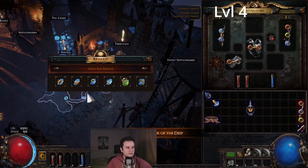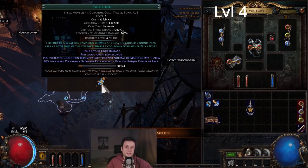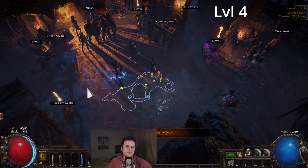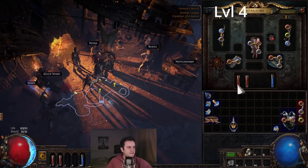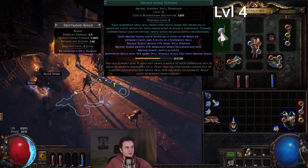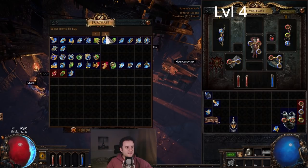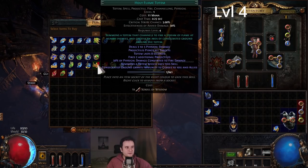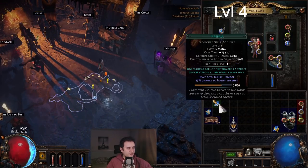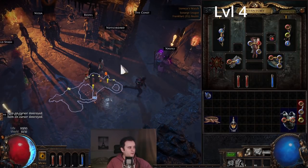Now we go to Tarclay and as a reward he will give us Flame Wall, which is very important, as well as Frost Blink, which is our first movement skill until we get Flame Dash at level 10. So now we're basically done with Freezing Pulse. We're going into fire damage: Purifying Flame paired with Arcane Surge, then Flame Wall, and as the third skill we need Holy Flame Totem, which you can buy for one Scroll of Wisdom from the vendor. Frost Blink goes wherever you want.